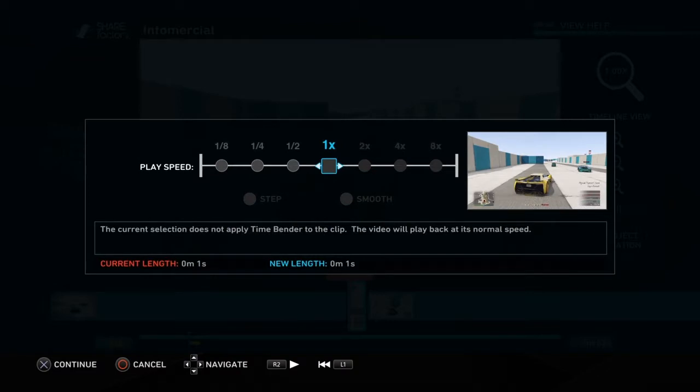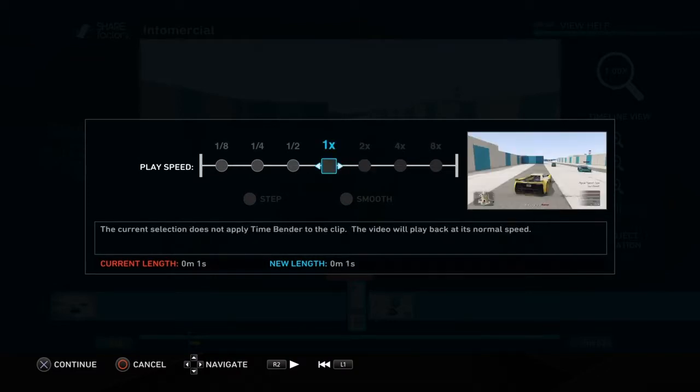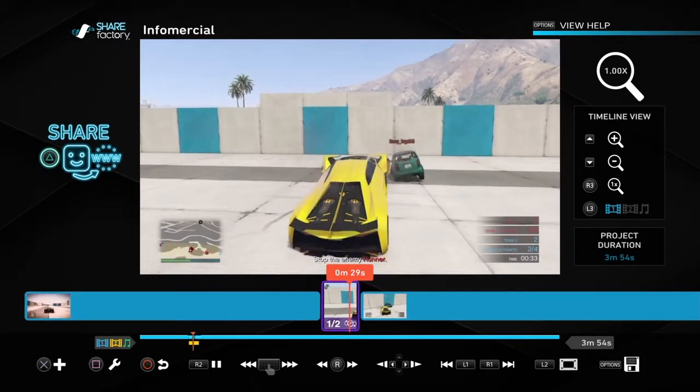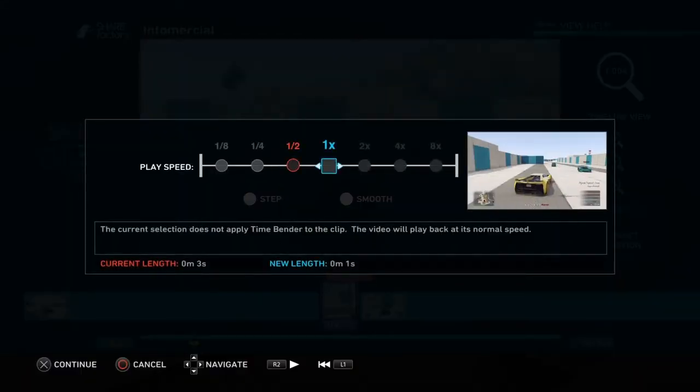So then you could press square and go to the left — time blender. You could do fast ones, or you could do slow motion — like immediately, boom. You know, you could do all types of that stuff.